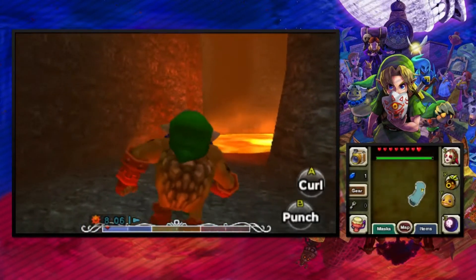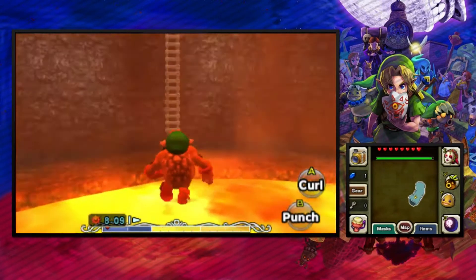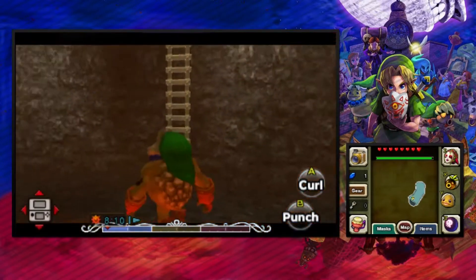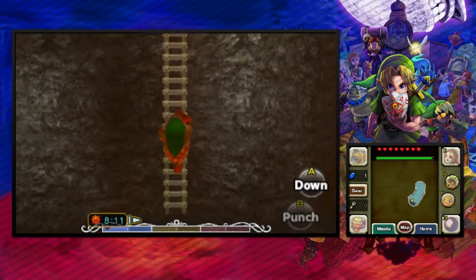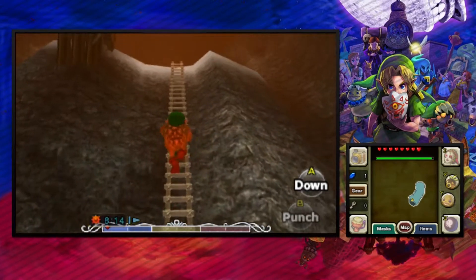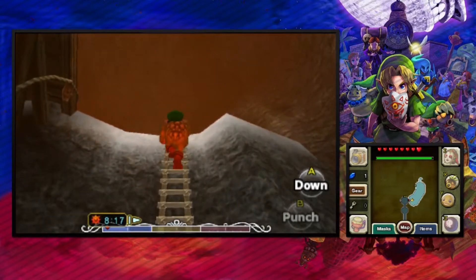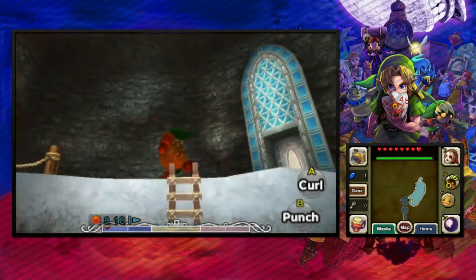I hope I can remember where all of them are. We need to make our way back to the top. There are two fairies in this room — that's the first one. The second one we saw was at the top, which is really easy to get to. We just need to make our way to the other side, which we are going to do once we get to the top.